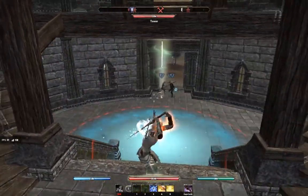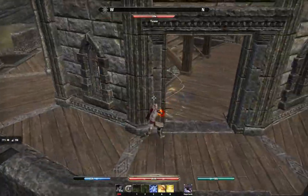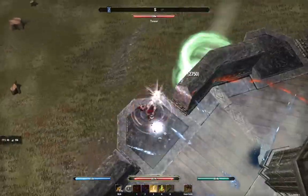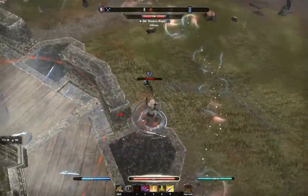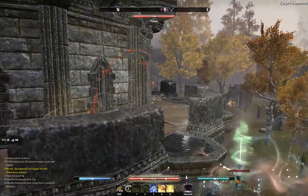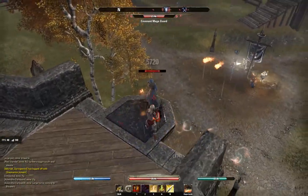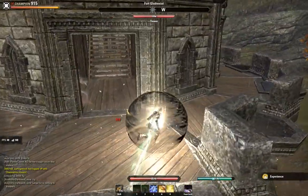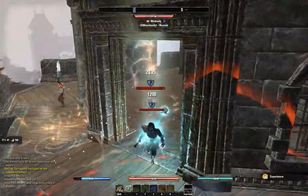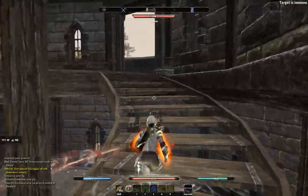Alright, let's jump into the next clip. We're back in a tower again — towers are great for learning and playing around with movement. If you want to practice a movement build, a tower is a great environment. Let your opponents flip the resource, harry them with arrows or magic spells, then practice kiting them inside the tower once they come to get you. We've got a couple of players coming up now. First thing I'm going to do is go for a heavy attack into a roll dodge right through them.